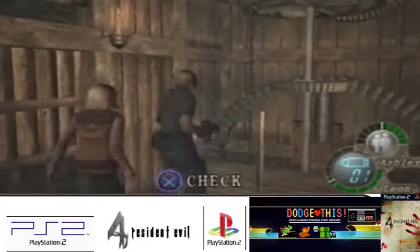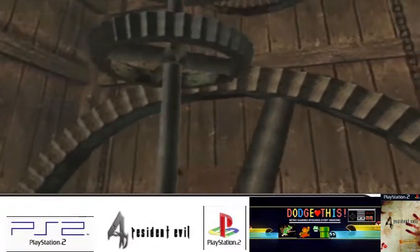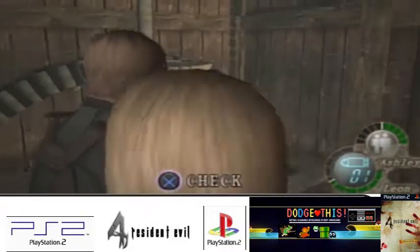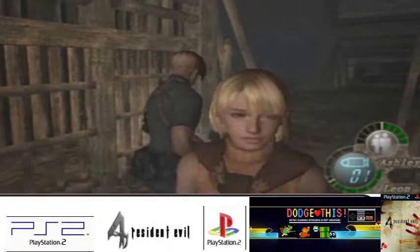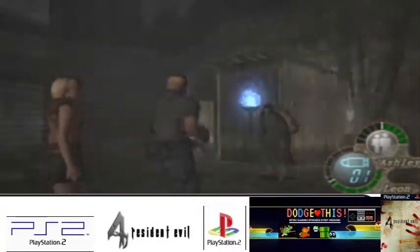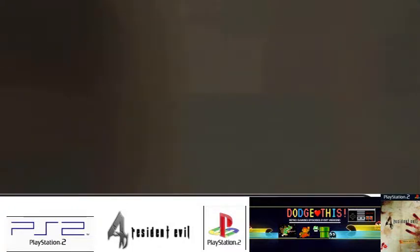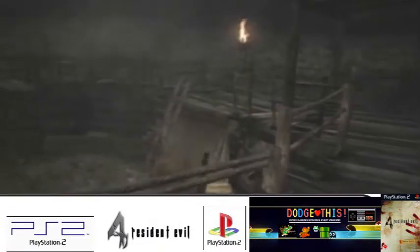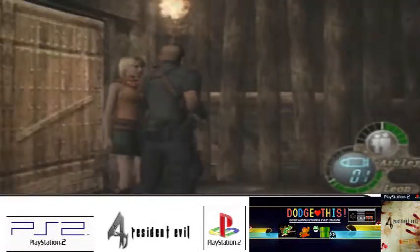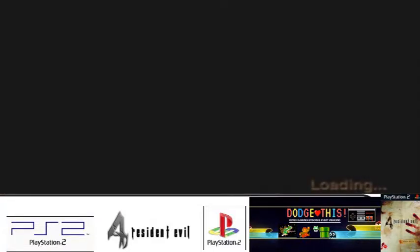I think to the left is the El Gigante and to the right is the ganados. So I'm going to attempt double duty today - see if I can do it. I have to protect Ashley as well while doing this, so it's not going to be easy. There's some cheeky handgun ammo there just waiting for me. Let's go down the left route - wait, no, this is the ganados route. All right, so that's not the route I want.